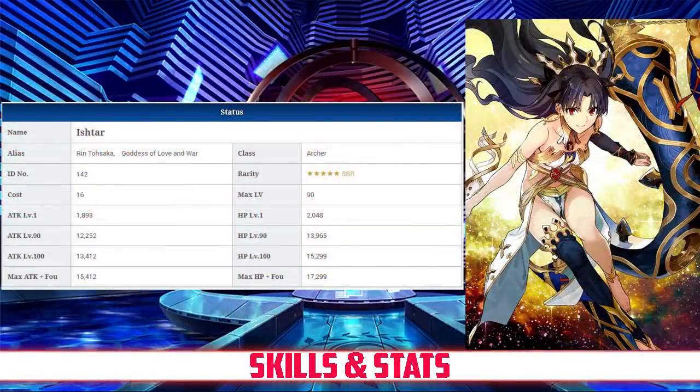Ishtar has a max HP of 13,965, which is well above average for a 5-star archer, and even slightly above average compared to all other 5-star servants. Her max attack of 12,252 is the third highest among all archers, behind only Gil and Arjuna, and even factoring in her 0.95x archer damage modifier, her actual attack of 11,639 is still average for a 5-star servant.